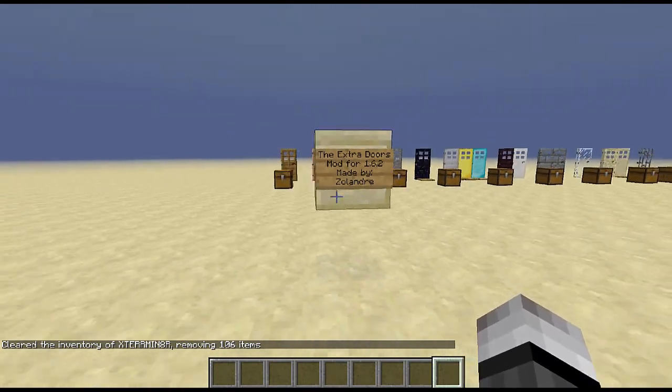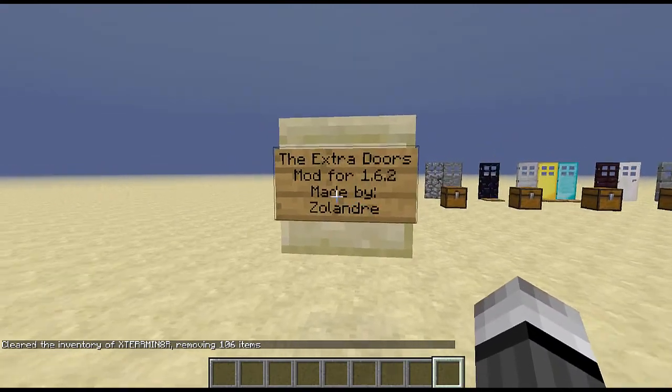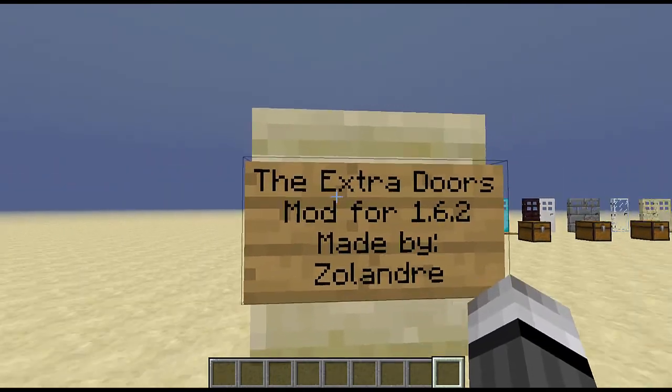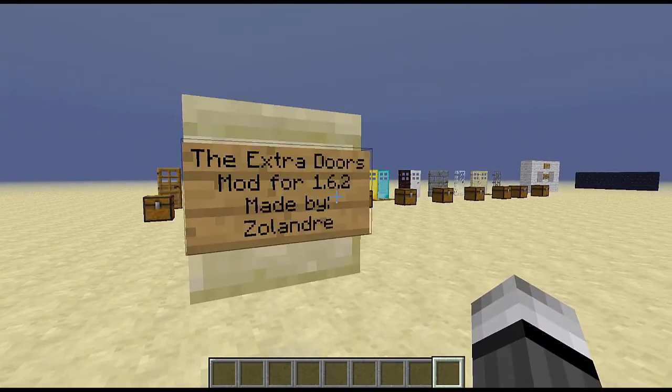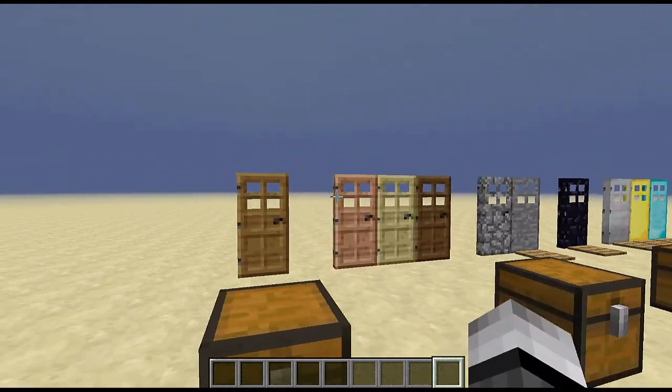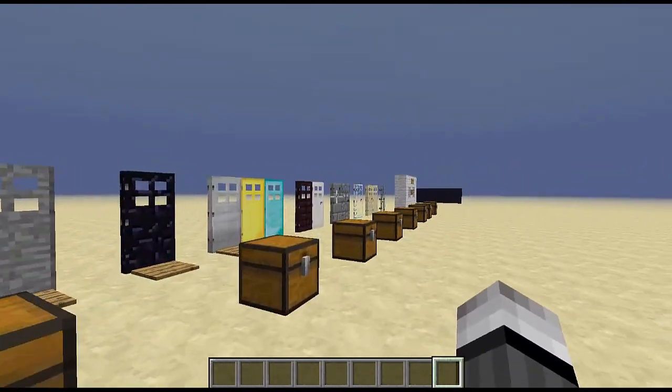What is up guys, it is Exterminator here and I am with a mod review for Minecraft. This is the Extra Doors mod for 1.6.2 made by Zolandere. What this mod does is it adds 16 other door types to your game to spruce up the looks of your house.